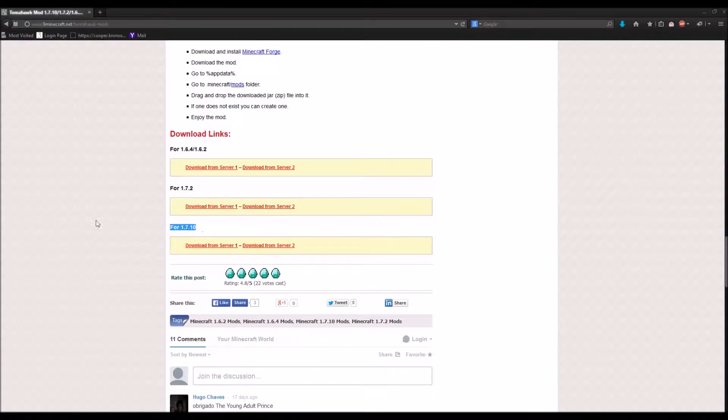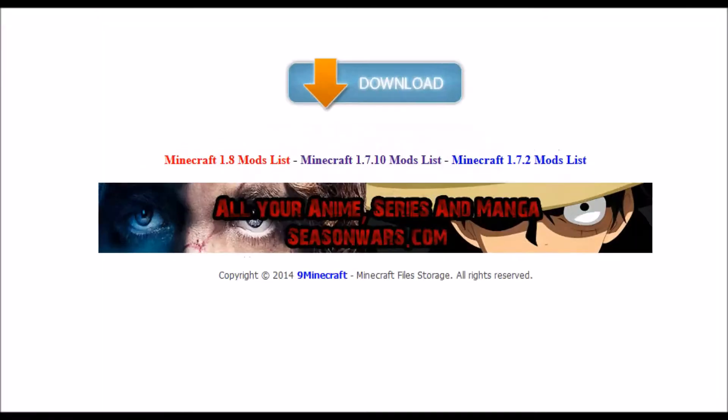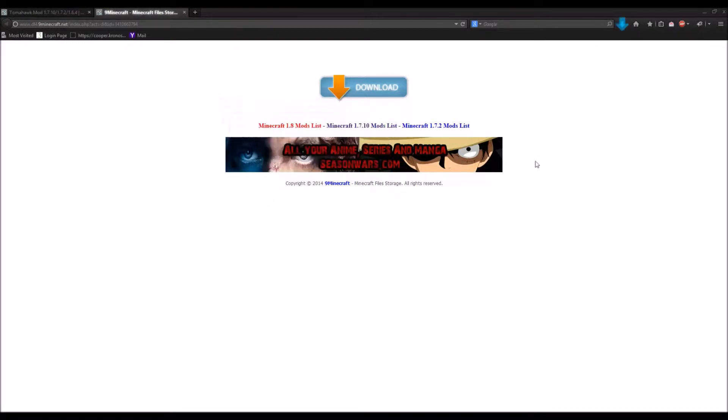Since I'm using 1.7.10, I'm going to click this download right here. It takes me to this big screen and I click on the gigantic download button. Super easy.